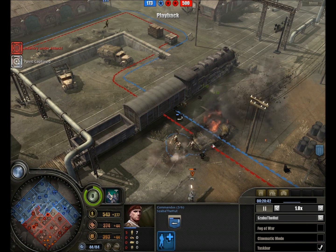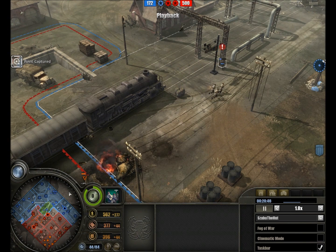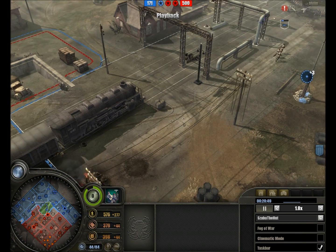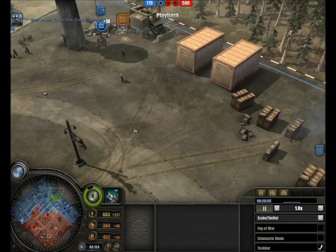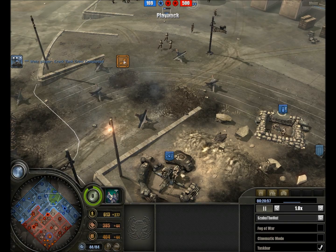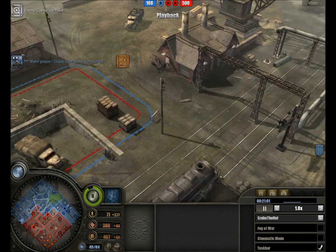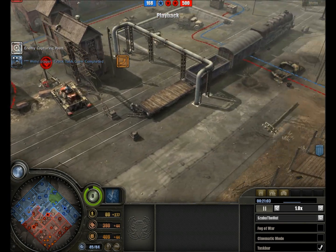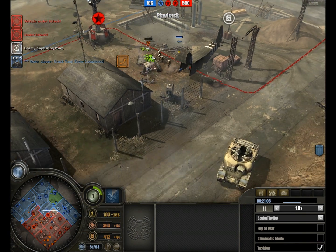Commandos are seeking cover behind the wreck but are dangerously close to being annihilated, retreating swiftly. Sabah seems to be leaning back and has gotten one of the abilities that allows him to see what the Wehrmacht commanders are actually doing in his space, noting he is getting Veterancy 2 for his troops.